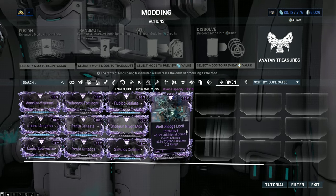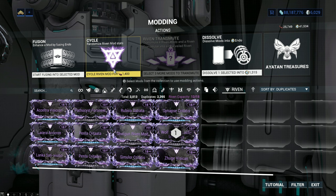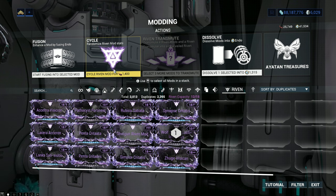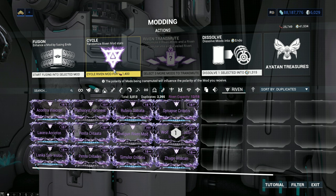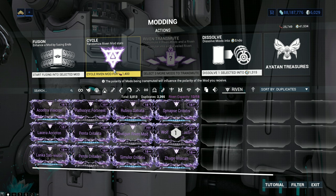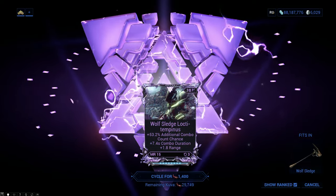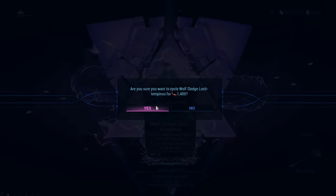How do you reroll your Rivens in the first place? Well, you need this thing called Kuva. When you get later into the game, you will realize the importance of Kuva. I'm not going to have any story spoilers on where it comes from or its origins or the mission types — look up the best ways to get Kuva and the best Kuva farms. But when you have it, you want to cycle the Riven mod. You get a cool little pop-up, and I will take a chance here — I'll cycle this Wolf Sledge Riven and get a random roll. It'll consume my Kuva.